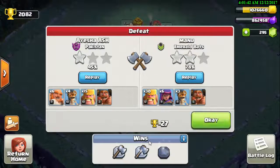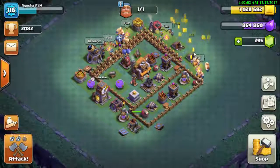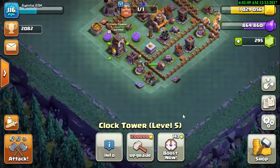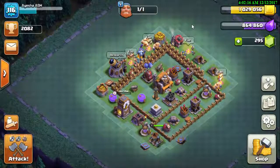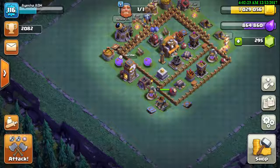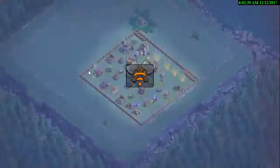Another defeat. The opponent got 78% with two stars — we didn't win that attack either. The next army is ready and the Clock Tower boost has finished. We have a level 5 boost so we need to upgrade it. Let's go for one more attack — hopefully we'll win and be able to upgrade the Town Hall.